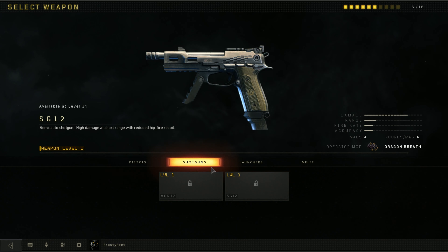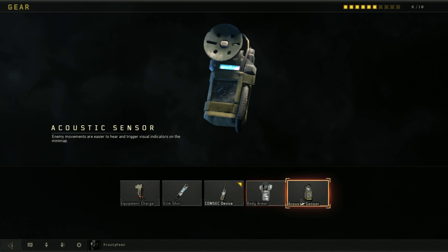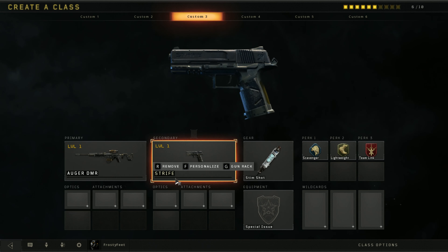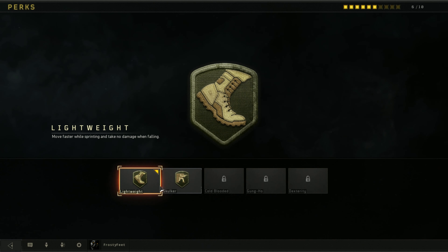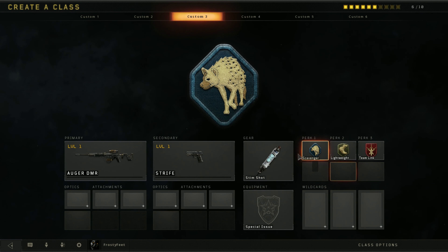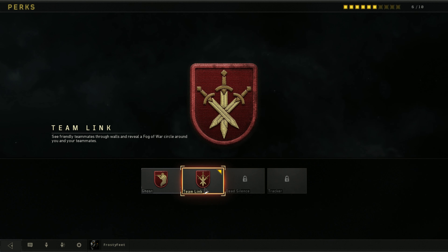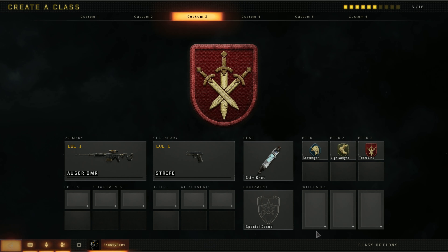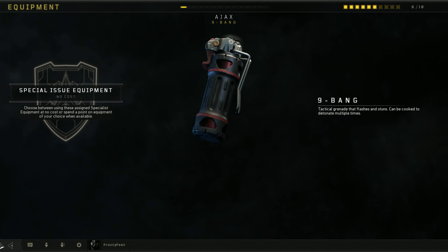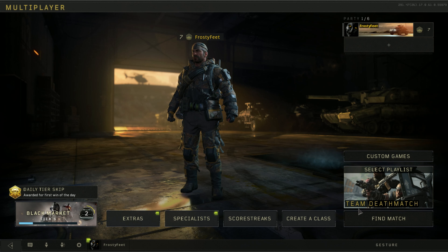I've chosen to use the Strife pistol. Gear, of course. Stim Shot. Scavenger and Lightweight, and Team Link — to get more ammo, move faster, and be an overall better team player. Wild Cards — not many, just special issue for the equipment. So let's jump into a game of Team Deathmatch and see how the setup goes.